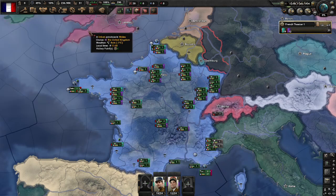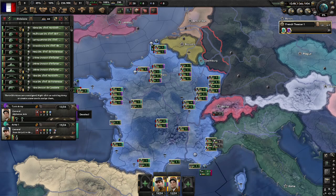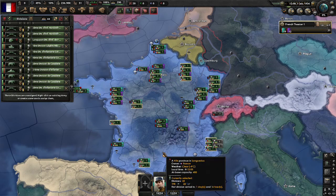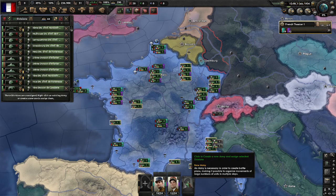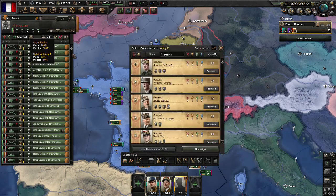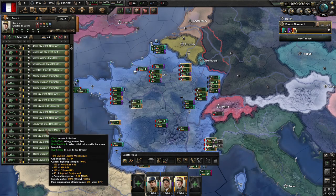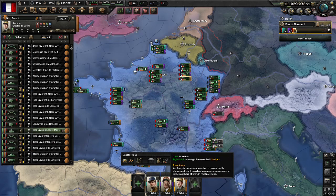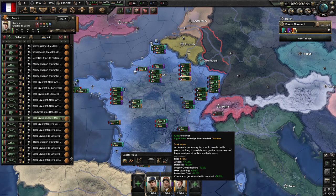Now I'm going to make one more army. Close those tabs, and everything that's left I'm just going to dump into one more army. I'll pick a commander again. Something's gone wrong here because I've got one tank in the wrong army, so I'll just click on that one, right click on the tank army, and it will move them across.